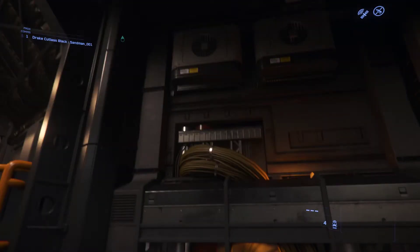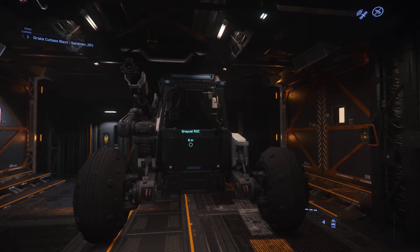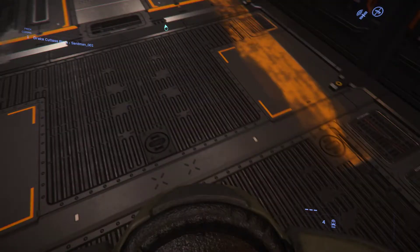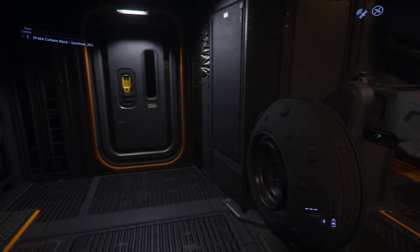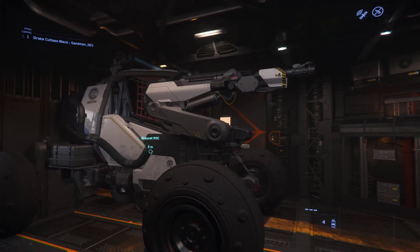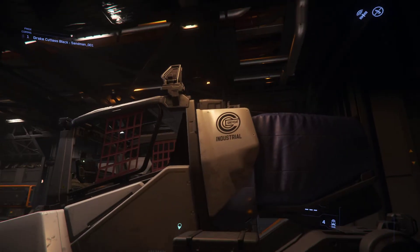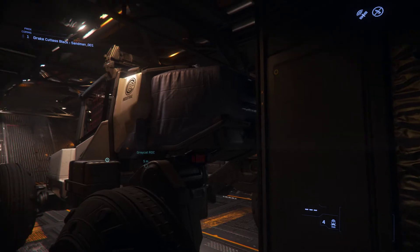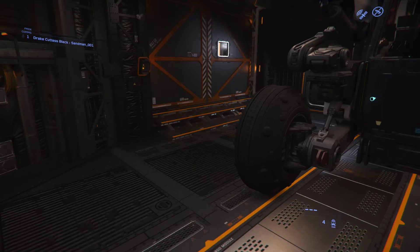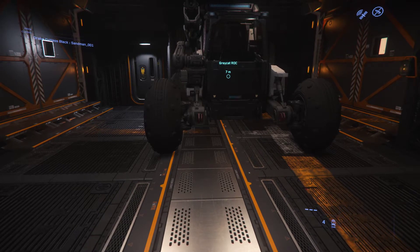It holds quite a bit of cargo — 46 SCU. Right now I have a Gray Cat ROC in here, and this is how it works with the mining loop. It's not a dedicated mining ship, but you can fit one of these in here and it lives right in this space. You open the back ramp, use the ROC to harvest minerals, and bring them back. A lot of people recommend the Cutlass because you can fit two Gray Cat ROCs — or two Cyclones — in here. The mining loop is one of the more lucrative and complete gameplay loops available.